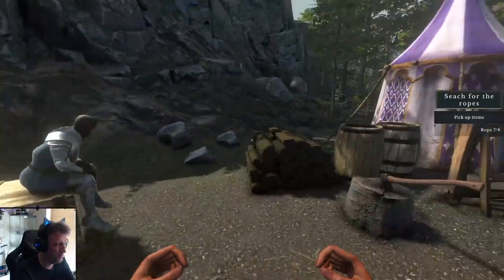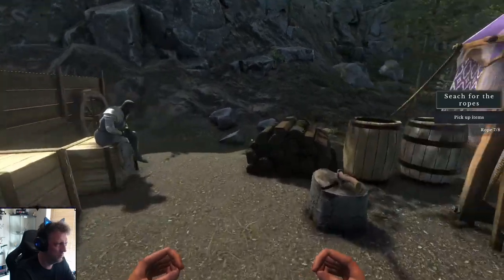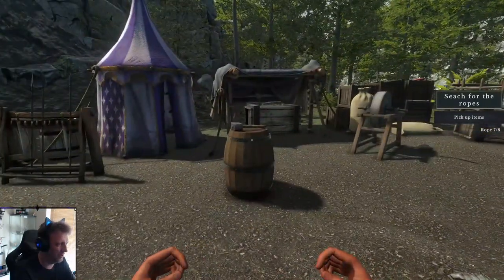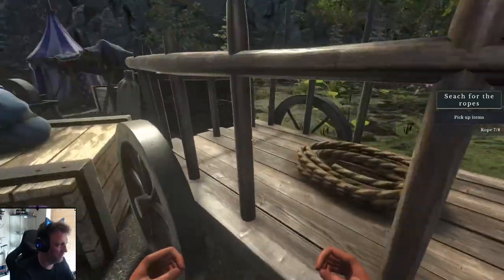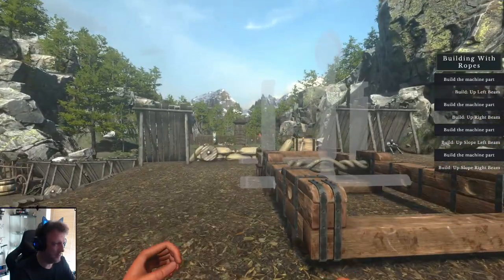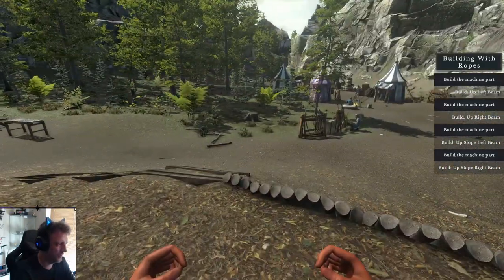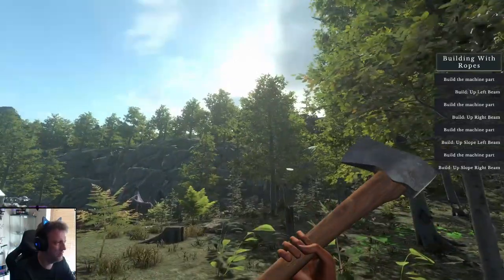Six. Seven. And I need one more. Where would the last one be, though? Oh, I see it. There we go. Build up slope right beam — okay, where the hell do we need a rope for? Axis. Rope. Short wood beam and rope. Fine. Bring out the axe.